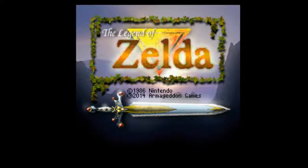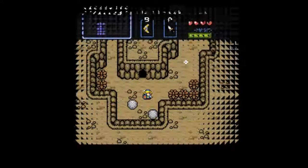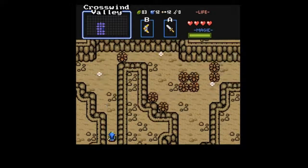Hey guys, PennaDaily here, and welcome back to Legend of Zelda — specifically Legend of Zelda: The Hero's Memory, Zelda Classic. We're gonna play and move on. In the last episode, as you can see, I ground up for the blue tunic. And we're gonna take on level one today, and maybe other stuff.